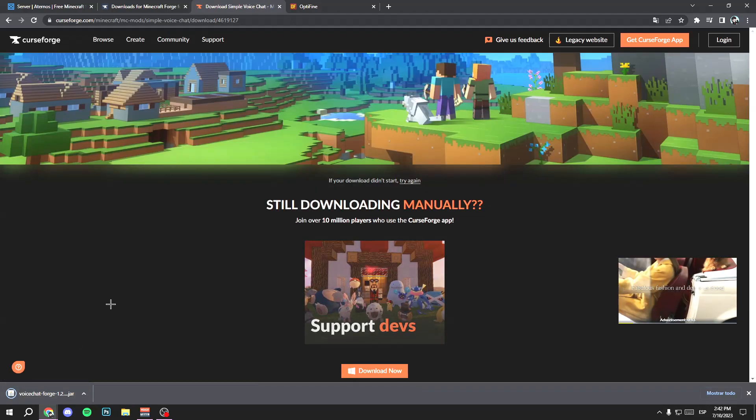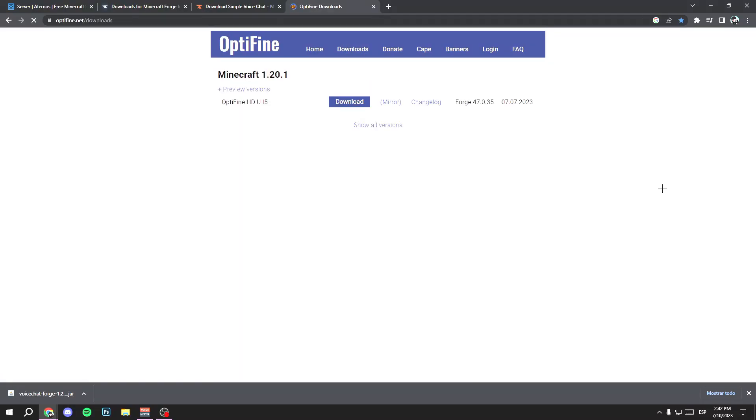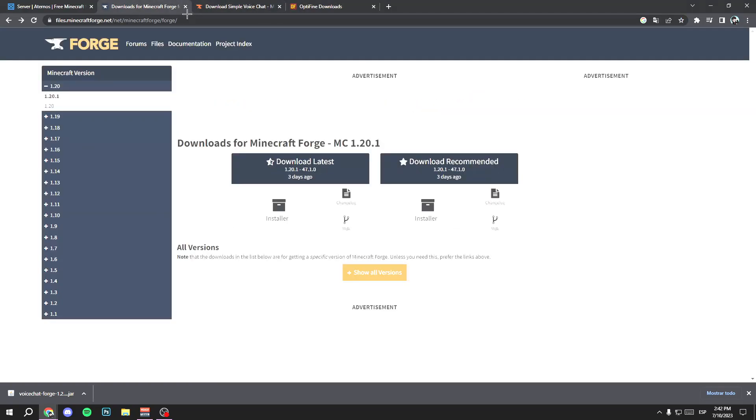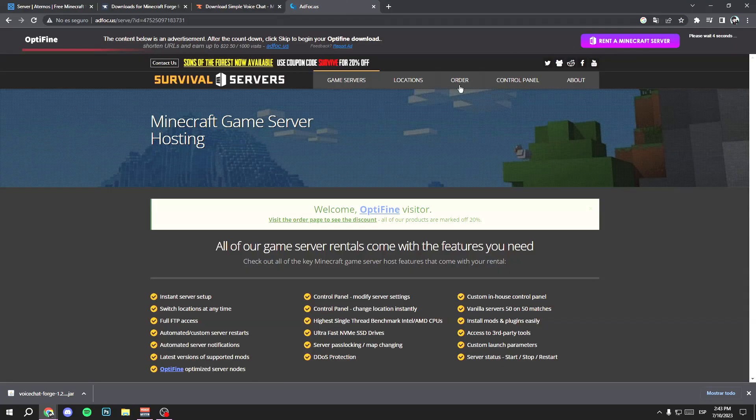Now you have Simple Voice Chat. If you want to install OptiFine, click on Download and search for the version you want. Make sure the Forge version you downloaded and the Forge version that OptiFine requires are the same. Check the version number — go to the Forge website and verify that the numbers match. In my case they are the same.